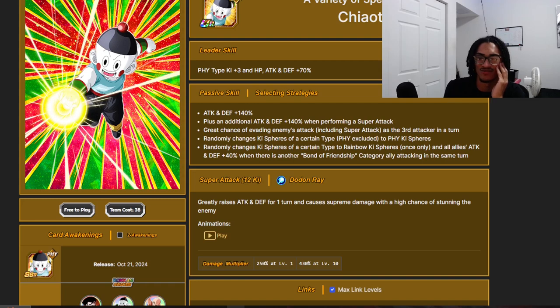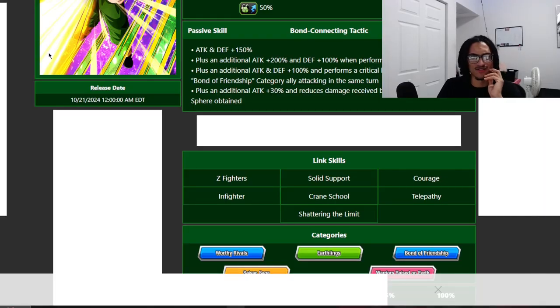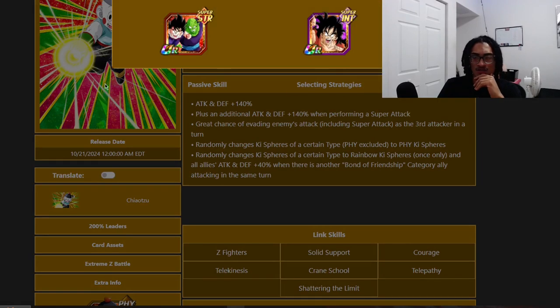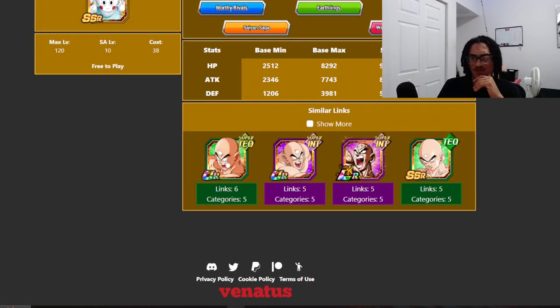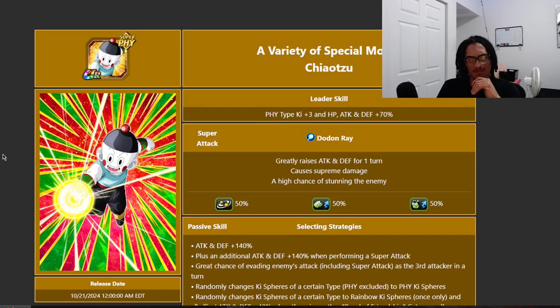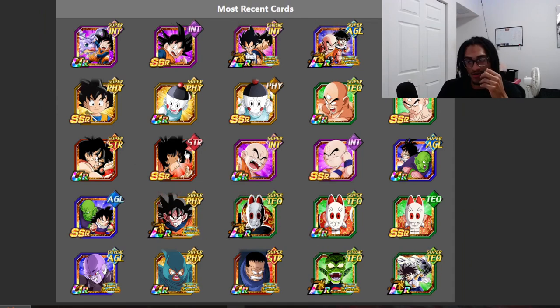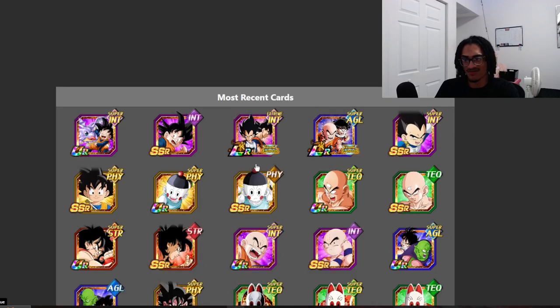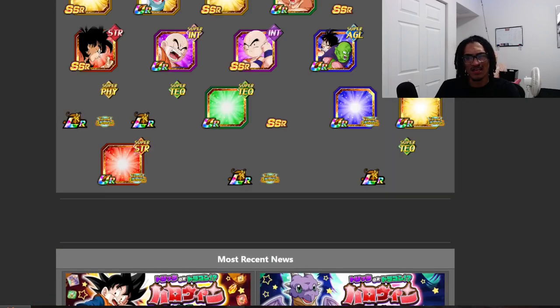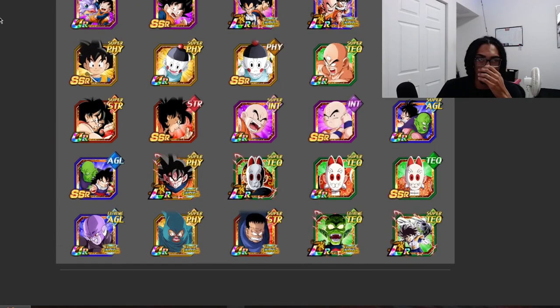This guy wants to sit inside the third slot to get his 70% chance to dodge. He gets an attack and defense buff from his passive to super attack effect. He's a double orb changer — one part being PHY unrestricted and the other being rainbow once only — and he has a support-type buff granted you have a Bond of Friendship category ally attacking the same turn. He should just change rainbow orbs unrestricted too. Chiaotzu is on two 200% leader skills and his best partner is Tien.